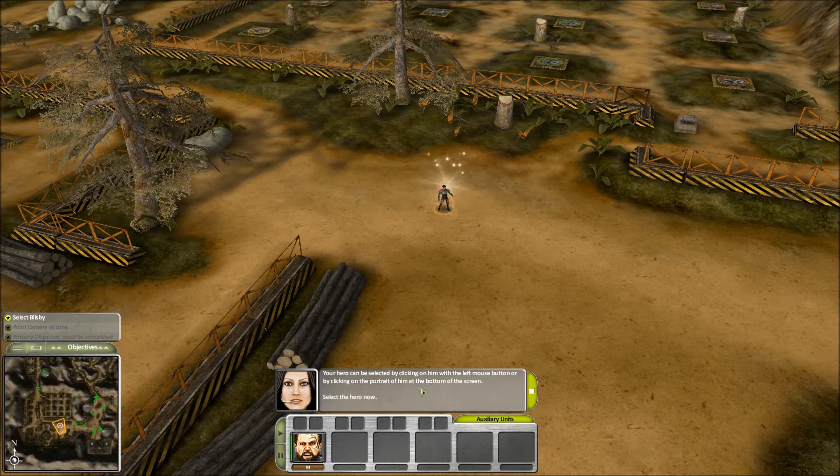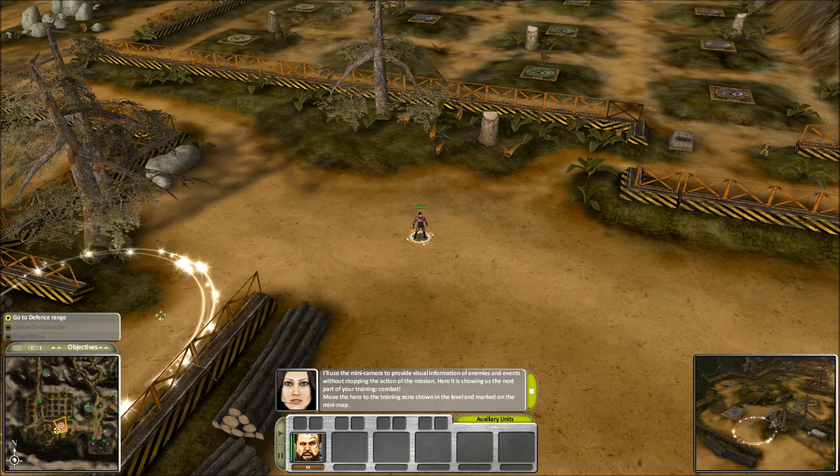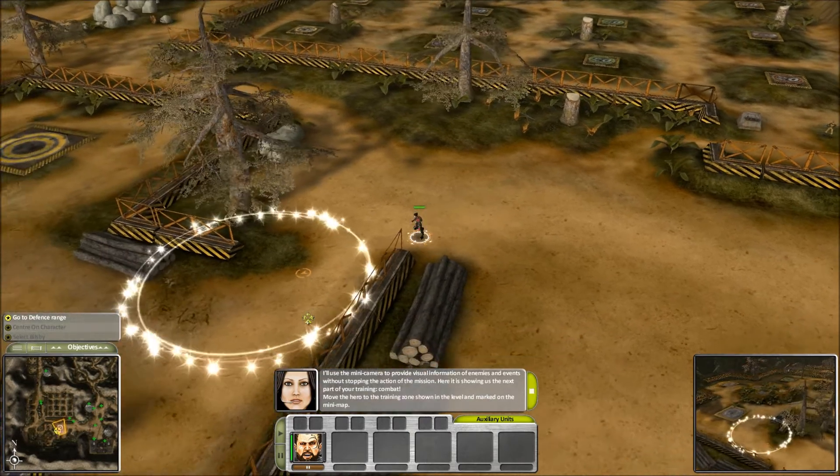Your hero can be selected by clicking on him with the left mouse button. You can center the camera on your hero by double-clicking his portrait. Double-click Billsby's portrait now to see how it works. When you center the camera like that, it also locks the camera onto the hero.